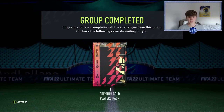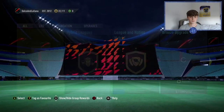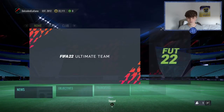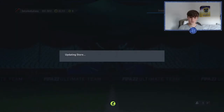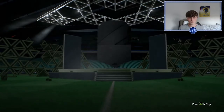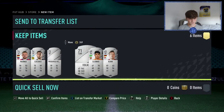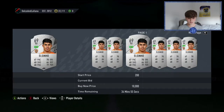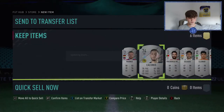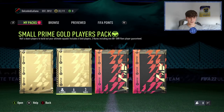Marquee matchups are completed! The rewards include a nice 25k pack and a premium gold players pack at the end. Time to open the six packs in the store. We'll get the silver pack out of the way first — silver packs are pretty uninteresting. It's mostly 74-rated center backs. There might be a Brazilian worth something but I'll check those players off-camera, so we'll leave the premium gold players pack for last.